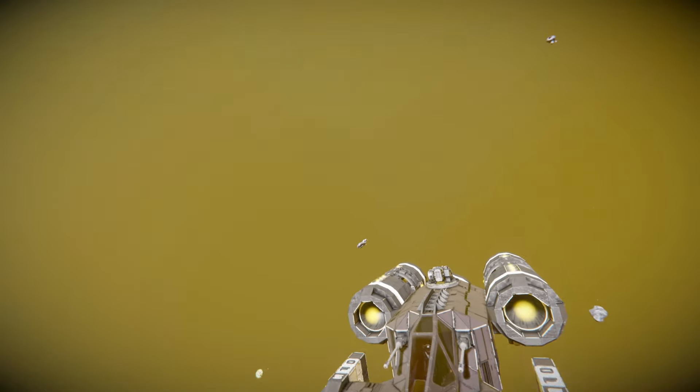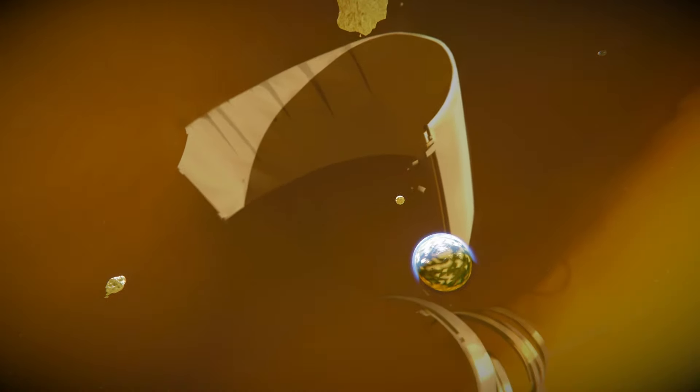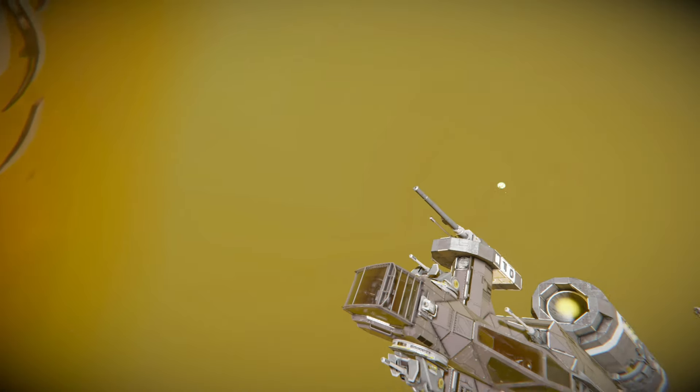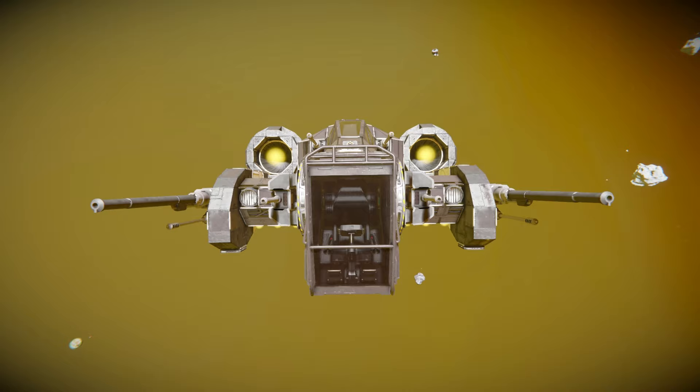The skybox I'm currently using has these very big semi-circle sections all the way around — there will be a link to it in the description below if you're interested. It has a very wide variety of yellows and makes everything very bright and colorful. Anyway, back to the vehicle.